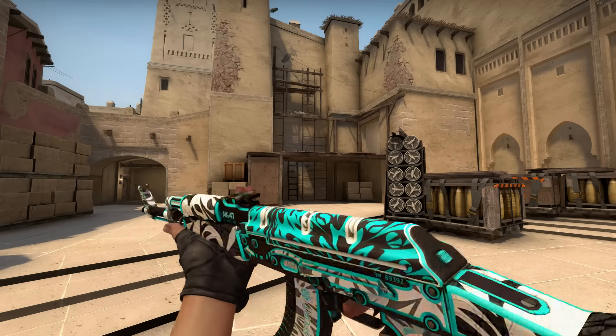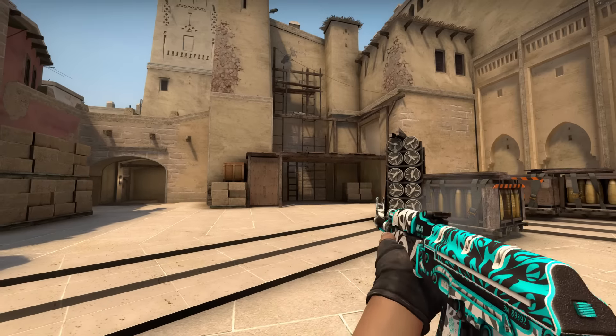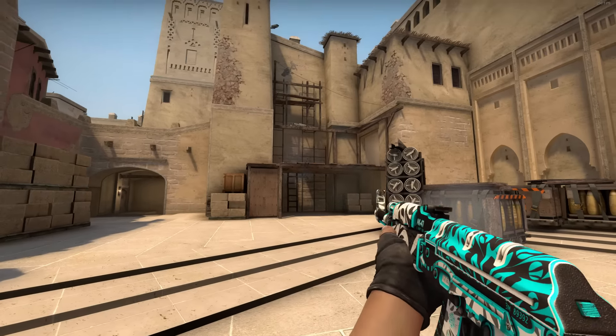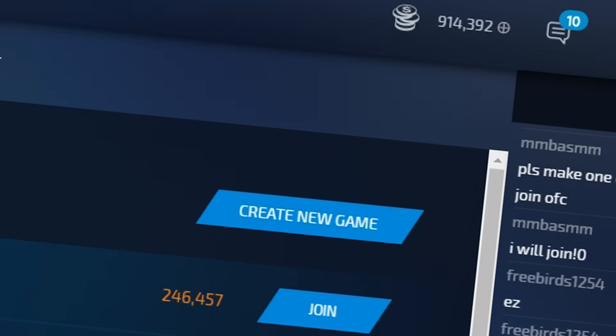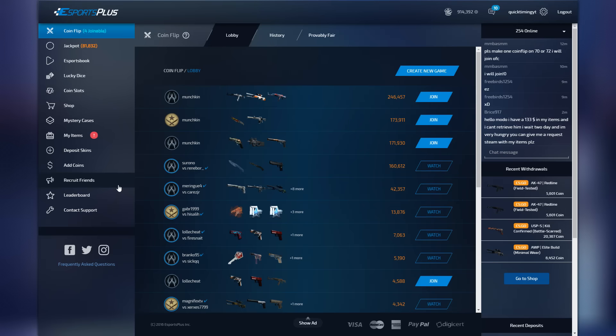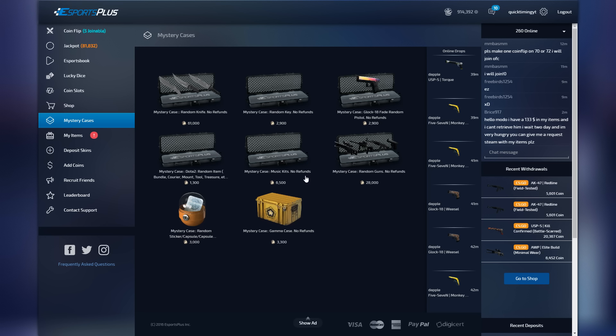What's good boys — today we are on Esports Plus and we've got an incredible amount of coins right now. I've got 900,000 and we're going to be opening up 10 knife-only cases today. One thing I'll quickly mention: if you guys want to get a free 50 cents on this website, sign up using my code 'Quick Timing' and you'll be given around 50 cents, so go check that out.